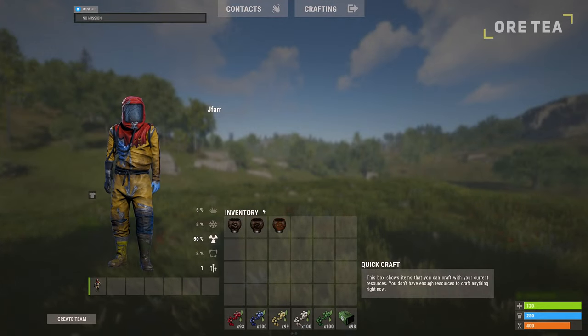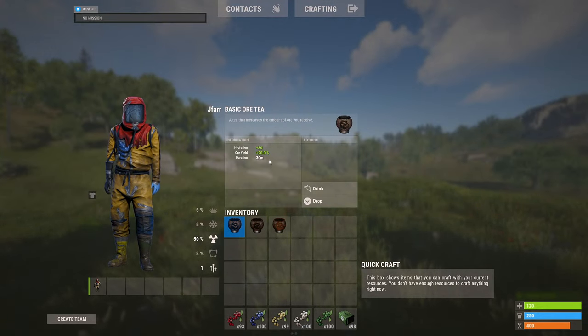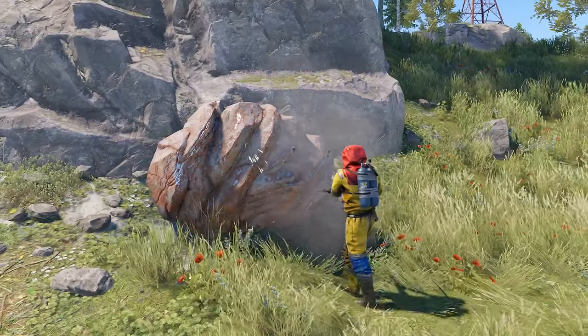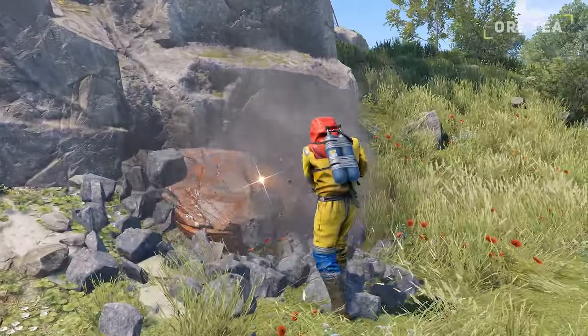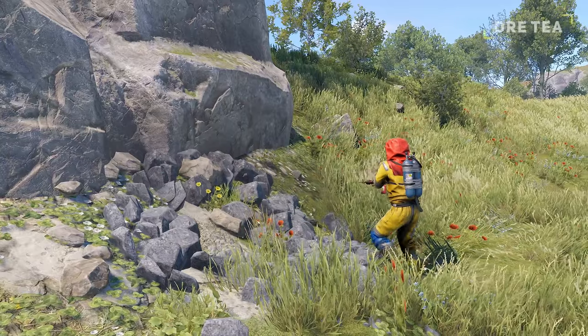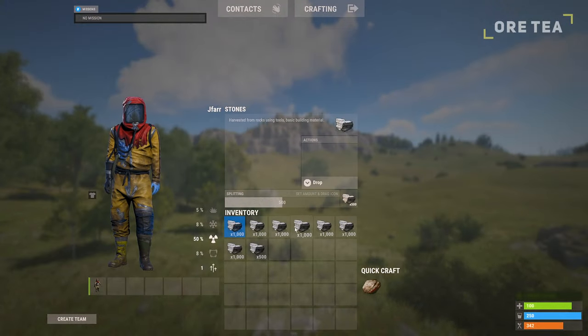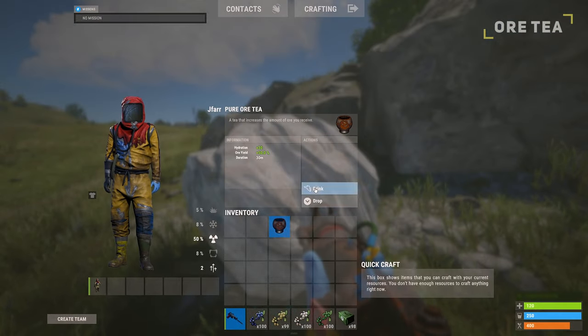The ore tea will increase the total ore yield you will receive from mining and not the collectibles. The ore teas will start at 20% and go to a 50% yield increase. Meaning after mining 5 stone ores, which typically yield 5,000 stone, you will return with an additional 2,500 stone or a total of 7,500 stone. Each ore tea will last a total of 30 minutes.